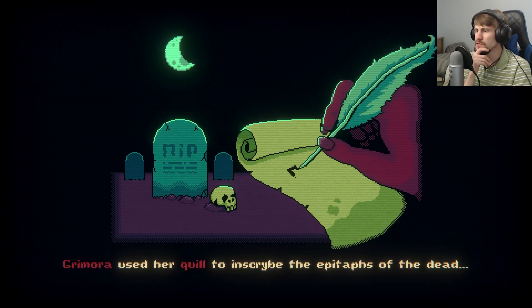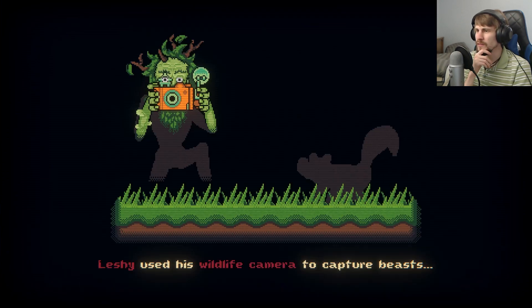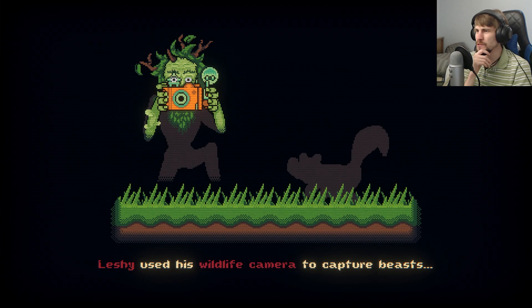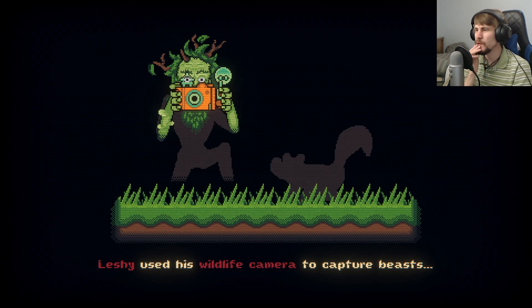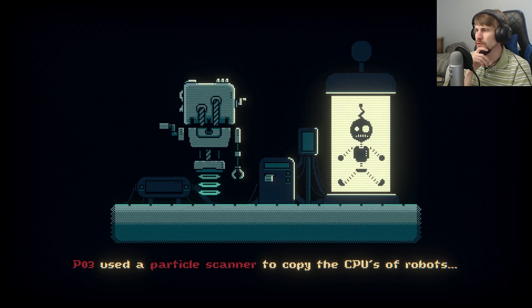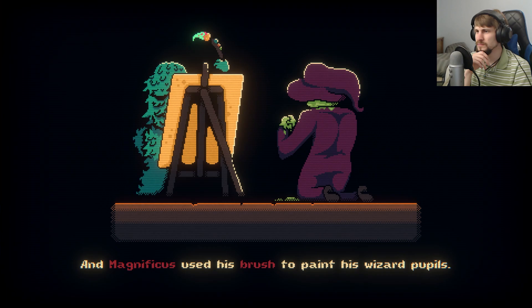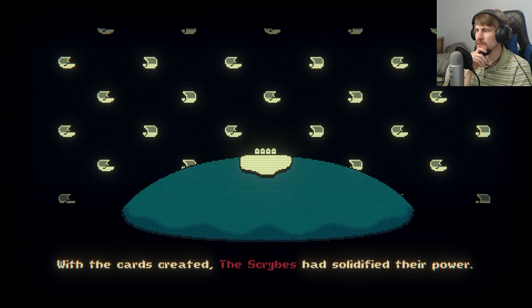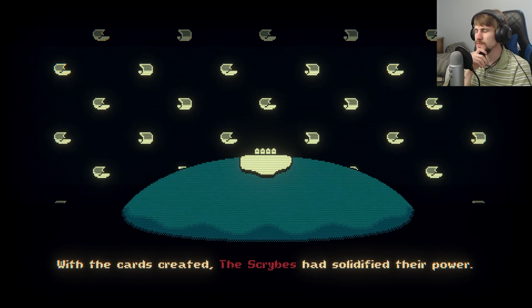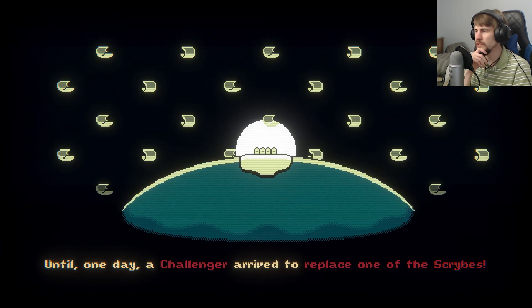Grimora used her quill to inscribe the epitaphs of the dead. Leshy used his wildlife camera to capture beasts — which we kind of know from the first act. P03 used a particle scanner to copy the CPUs of robots. And Magnificus used his brush to paint his wizard pupils. With the cards created, the Scribes had solidified their power.